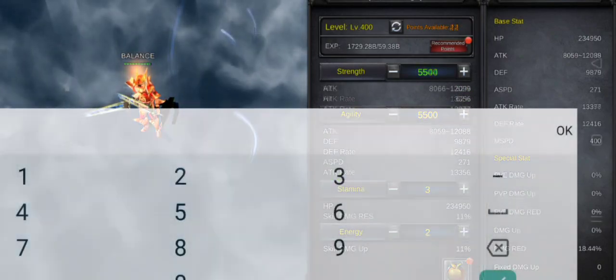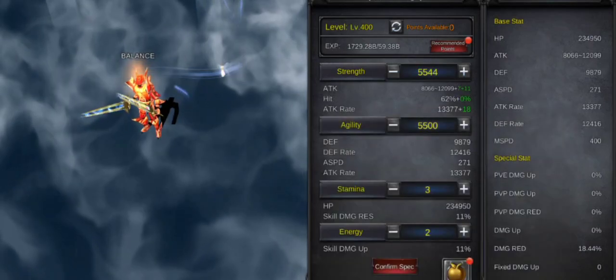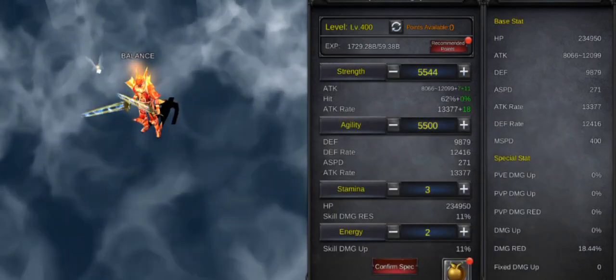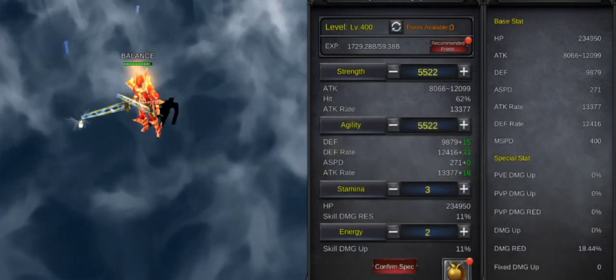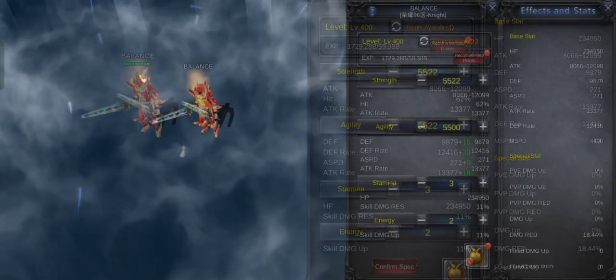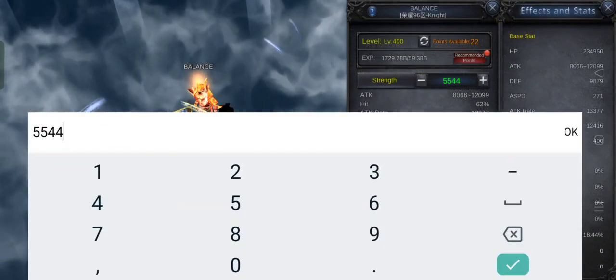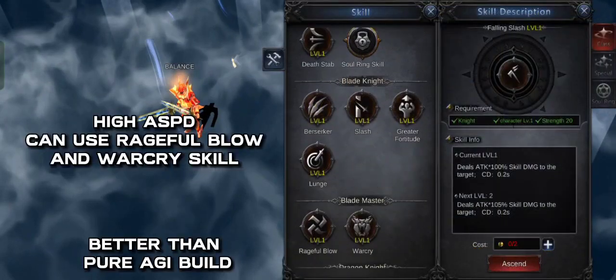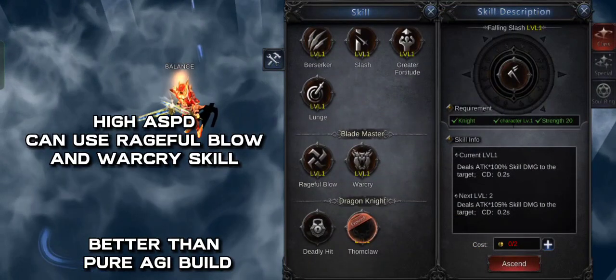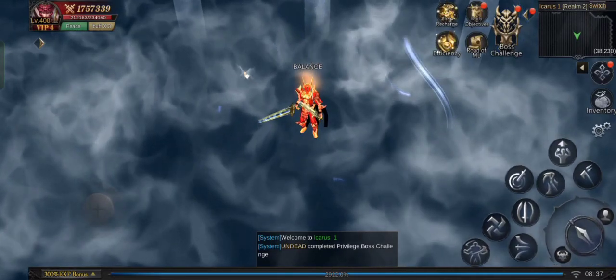When the remaining points are few, it's up to you where you put them. You can put them all in STR for extra attack, or you can divide them between STR and agility, as long as the attack speed doesn't bug. Now the build of your knight is better — it has a high attack speed and has 2 R2 skills that you can use in PvP.